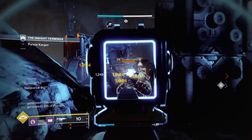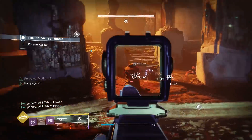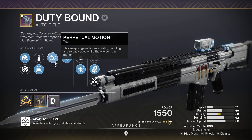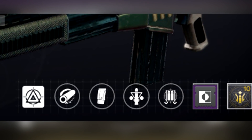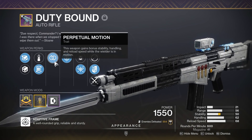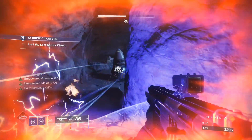I believe it works where one week it's the Duty Bound and the next week it is the Silicon Neuroma sniper rifle, though I've also seen people say the Comedian is dropping for a certain week too, so I'm not entirely sure. I got mine during the first week of the Witch Queen and the roll on it was okay. The potential rolls for this thing include the pairing of Stats for All and One for All, or Triple Tap and Frenzy, Triple Tap and Rampage, or even Triple Tap and Fourth Times the Charm. Triple Tap plus Fourth Times - what? My roll of Perpetual Motion and Rampage certainly isn't too bad, especially for Crucible. Rampage is always welcome.